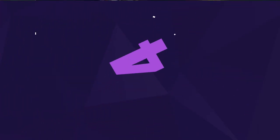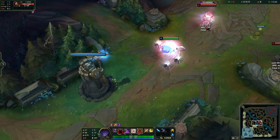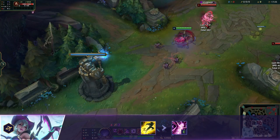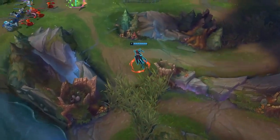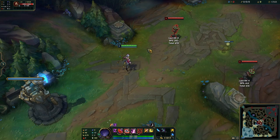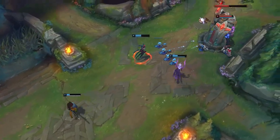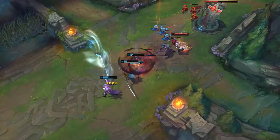Next up for tip number 4 is Elise's signature abilities, Cocoon and Repel. For Elise's human form E, Cocoon, there are some handy flash combos you should learn. First, the basic flash plus Cocoon combo extends the range of your crowd control and is the number one method you'll use while playing Elise. You can see Elise ganking from tri brush and using the flash plus Cocoon combo to catch out and get the kill. Second, the E-flash combo lets you follow through with more damage faster while hiding the animation — as shown when Elise uses E-flash to catch a Kha'Zix off guard and quickly squash the bug.